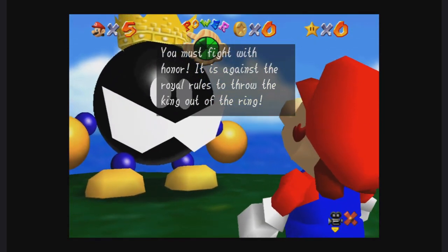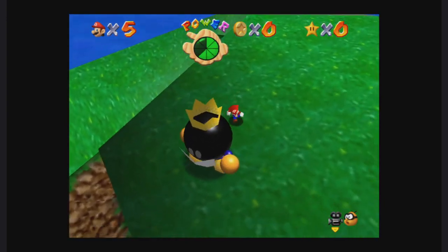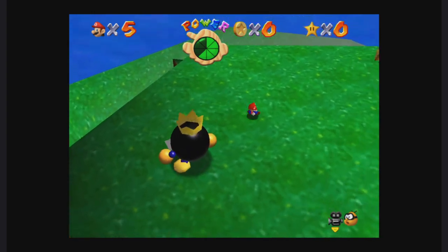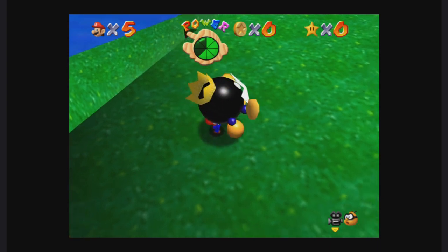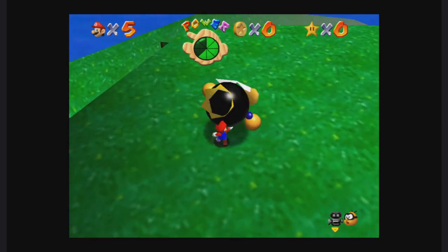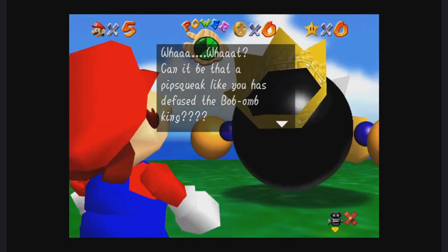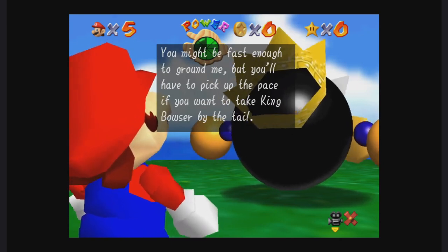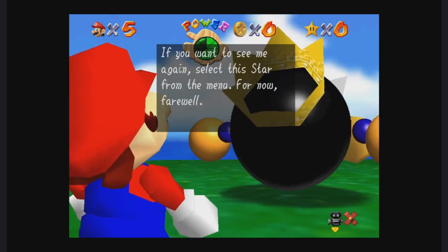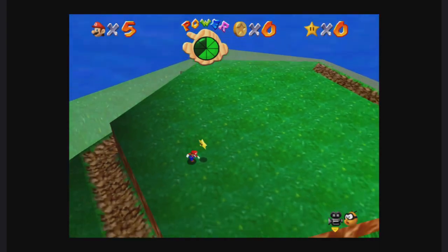'You must fight with honor — it is against the royal rules to throw the king out of the ring.' We get behind him and toss him — you just have to throw him onto the grass three times; three is the magic number in this game. He says: 'How can it be that a pipsqueak like you has diffused the bomb king? Here's your star as I promised, Mario. Farewell.' And there's our first star — let's go get it and get out of here.